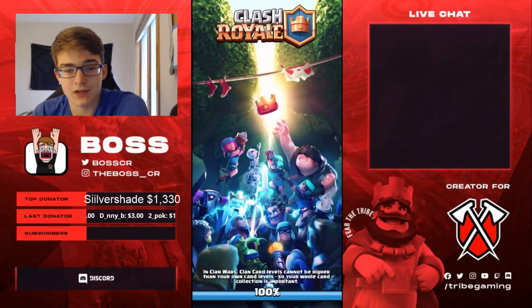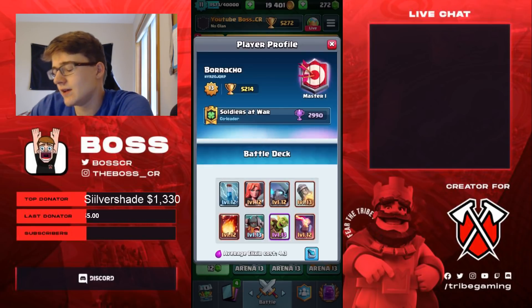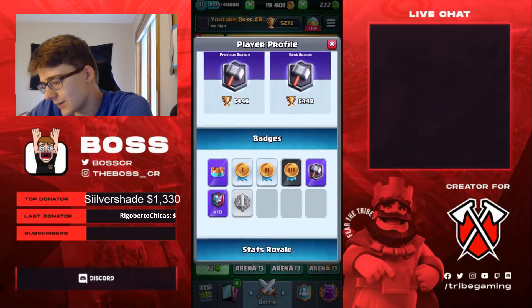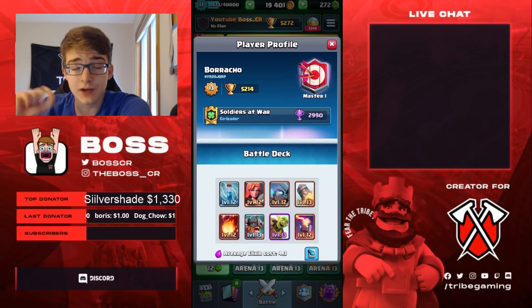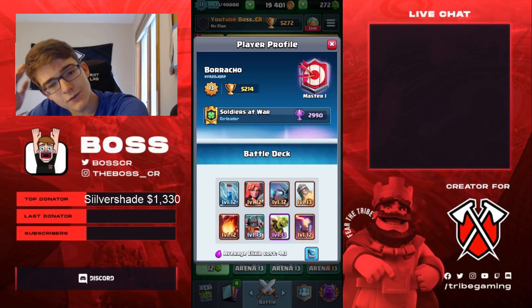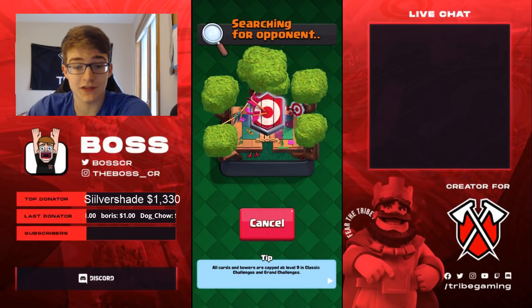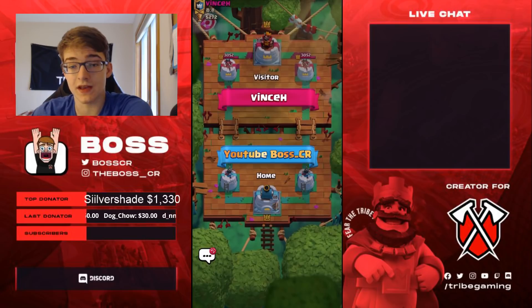We basically just beat a mostly maxed level 13. His Inferno, Mini PEKKA, Valkyrie, Fireball, and Zap weren't maxed, but still. These decks are just crazy. I think the main reason why these level 13s struggle is because if they used literally any other card except the E-Barbs, they would get higher in trophies. Even Mirror would be a better option than E-Barbs. For whatever reason at this trophy range, people don't realize how bad E-Barbs are. They just aren't good — that's what's preventing them from being higher, just having E-Barbs in the deck.